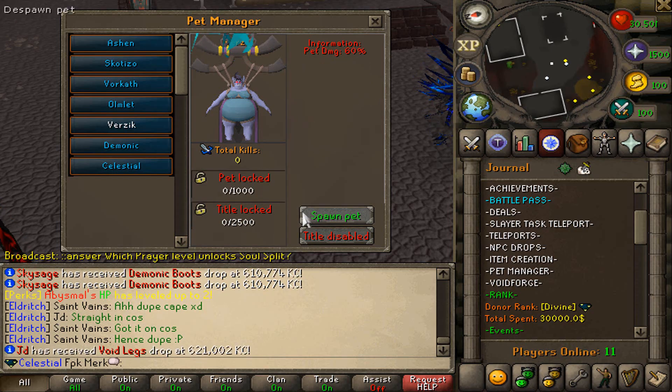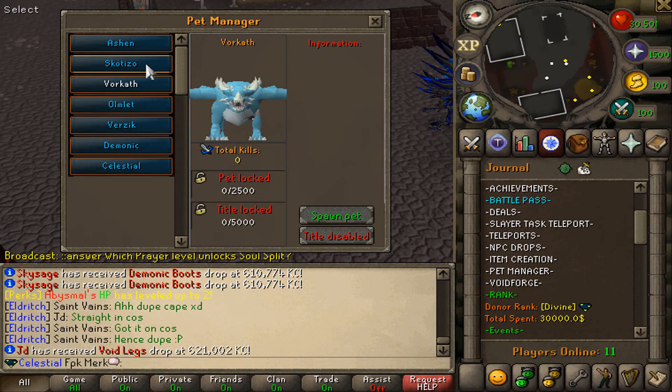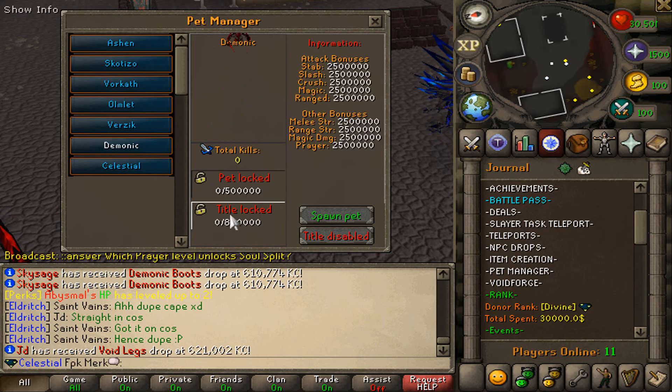By scrapping items you can also get plat as well, and with the plat you can actually unlock tiers right over here. So you can check out your bets, damage percent, as well as the titles which will give you stats. You can also level up your bet as well — that is an amazing feature in this server.